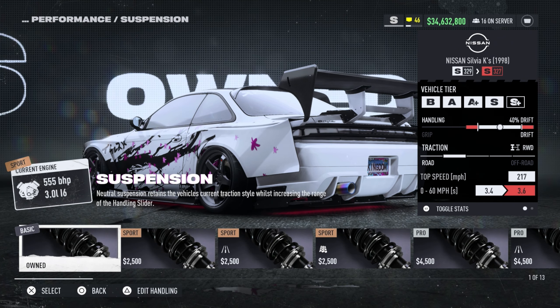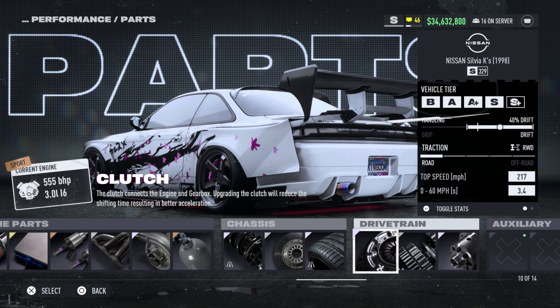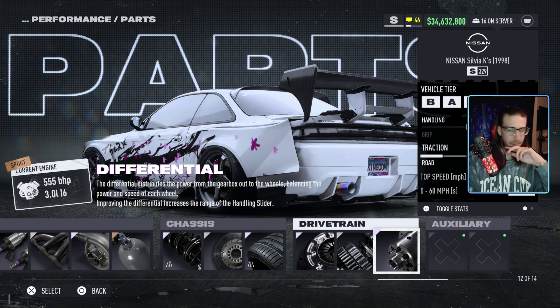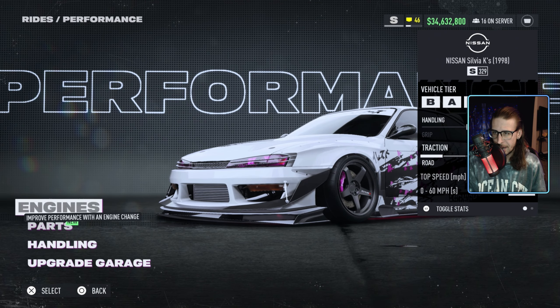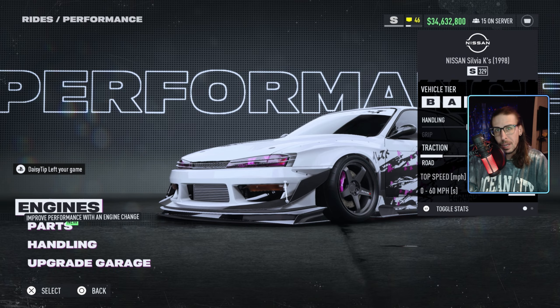And then elite suspension road. There you have it — that's the best for the S class. Three liter I6. Would you look at that. All right, we got one more. We got to max out these engines and see what's best for S plus. So you boys don't want to miss that. Come back, subscribe, and I'll see you on the next one.